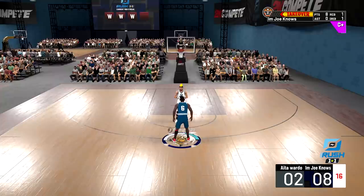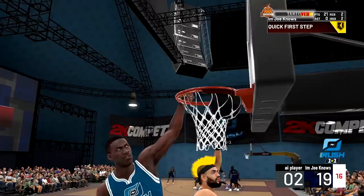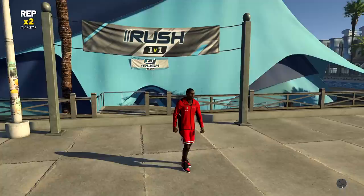Dunk on him — 8 to 0. If this build is not the perfect Michael Jordan build for current gen, I don't know what is. Pull up green — at this point he realized he has no chance. If he can't stop me in the paint, I can shoot too. We run by the computer, win that one — four wins in the books, easy. Michael Jordan, no problems at all.